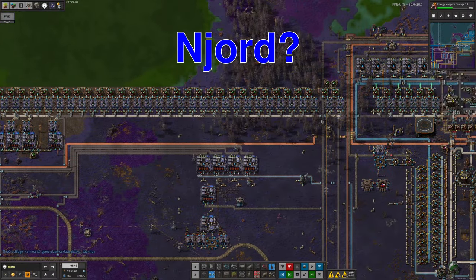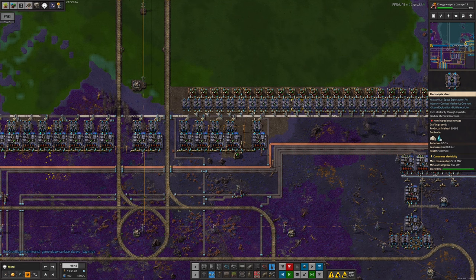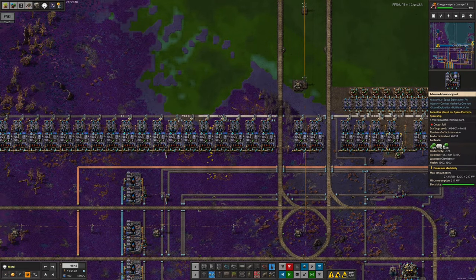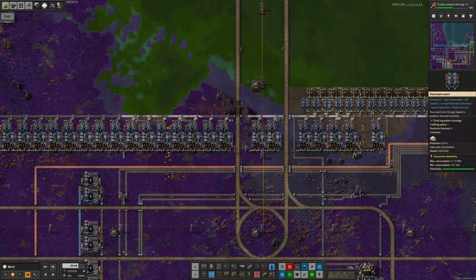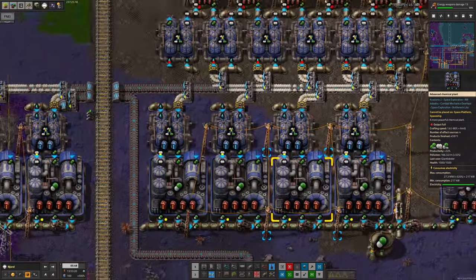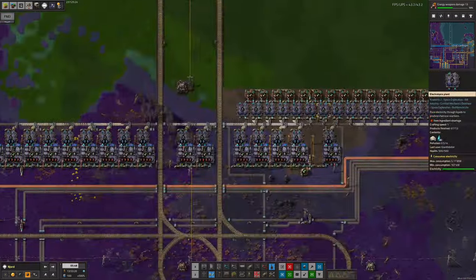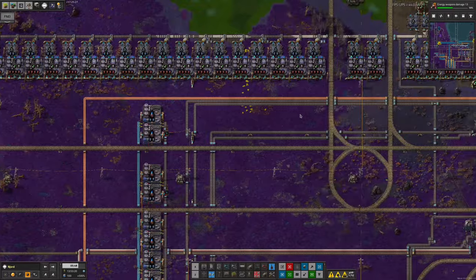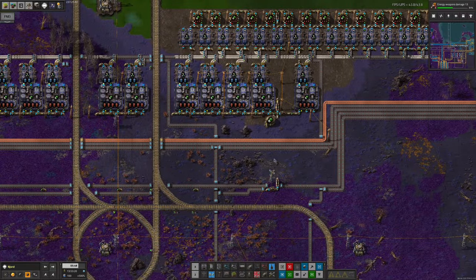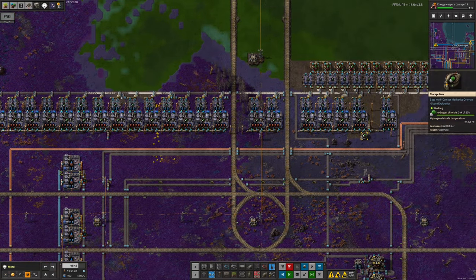Down on Njord, Tristan has drastically expanded his hydrogen chloride production because that was the limiting factor on his Holmium making. I'm not certain whether we're still short of Holmium or whether it's been fixed. He's massively increased the amount of Holmium chlorides being produced by upgrading from a normal chemical plant to advanced chemical plants - these are much faster and can take more productivity modules, producing significantly more. It's getting through huge quantities of sand. The hydrogen chloride pipe is full and the tank is also full, so it looks like a solved problem.